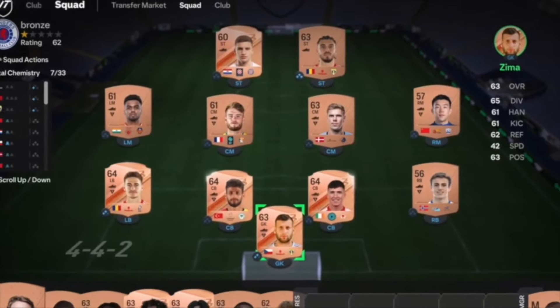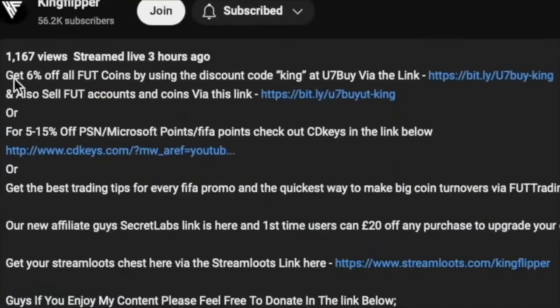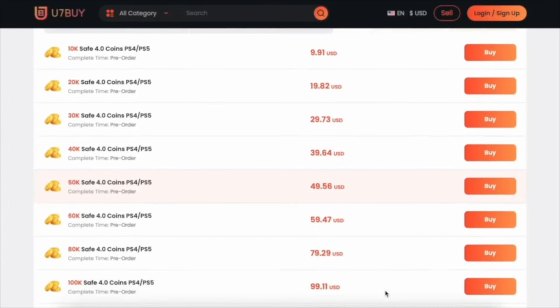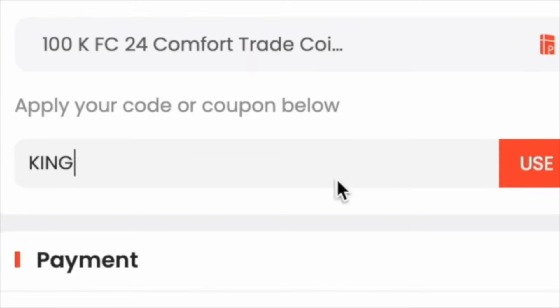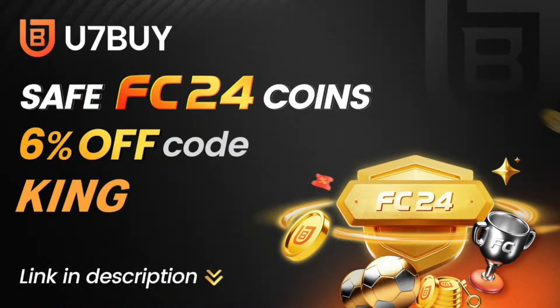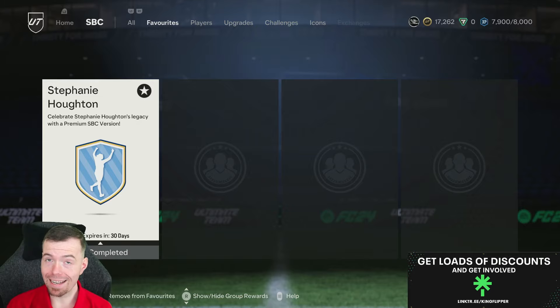If you're bored of this, make it a beast team. Check the description below, head to U7Buy, get yourself some cheap reliable coins, and don't forget to use code 'king' for a cheeky six percent off. Let's get into the video — yo guys, what's going on, King Flipper here, welcome to an End of Era SBC video.